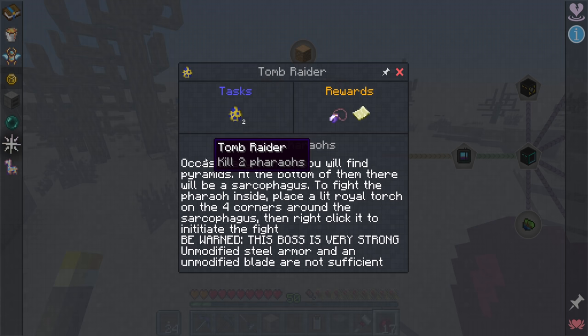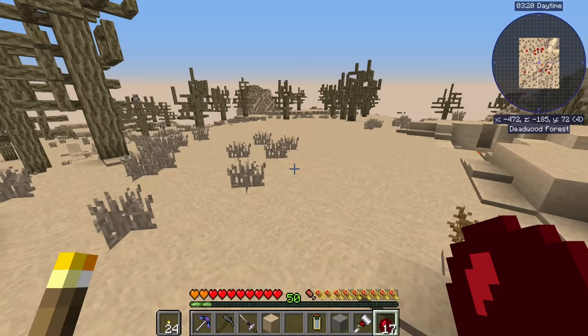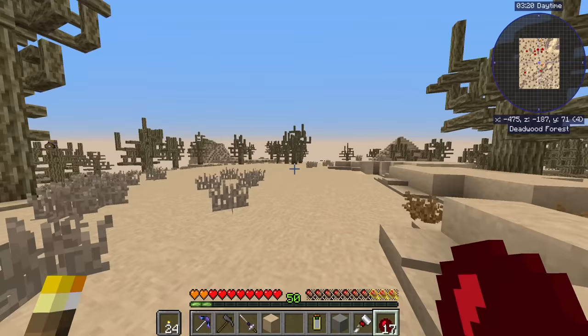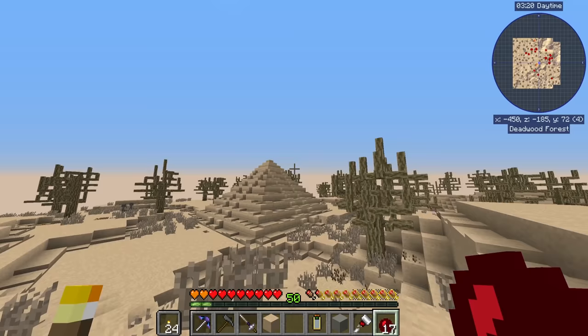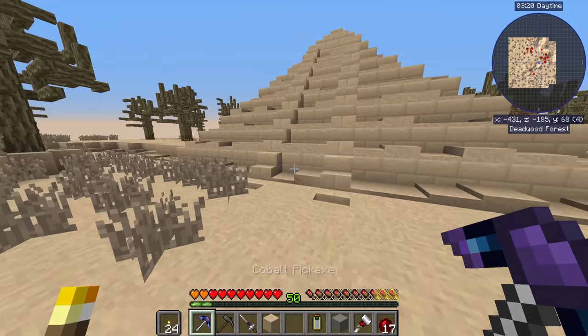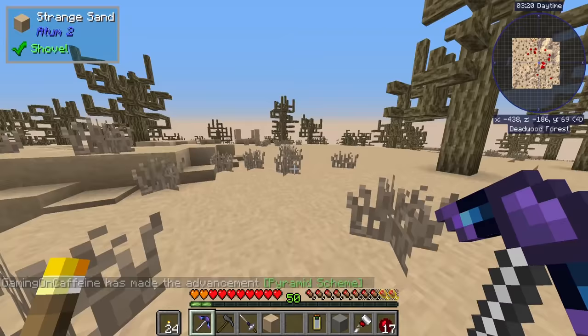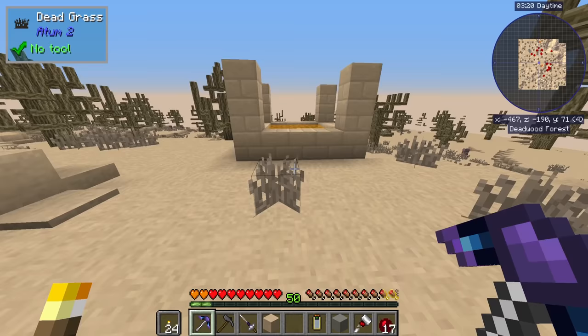Before we start chapter four we might want to get some better weapons. It says kill two pharaohs - occasionally in a tomb you will find pyramids, at the bottom of which will be a sarcophagus. To fight the pharaoh inside, place a lit royal torch on the four corners around the sarcophagus, then right-click it to initiate the fight. Be warned - this boss is very strong. Royal torches are very easy to make: one gold and one charcoal gets you four. I can see something that very much looks like a pyramid over here.